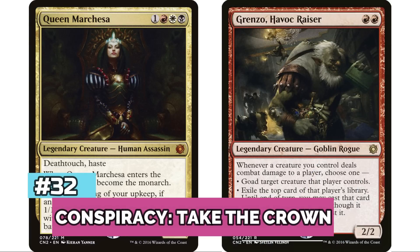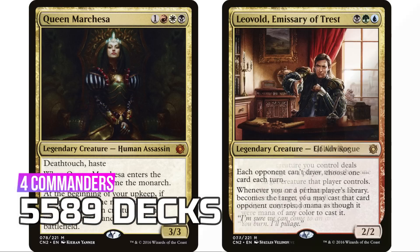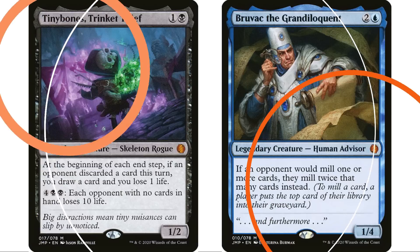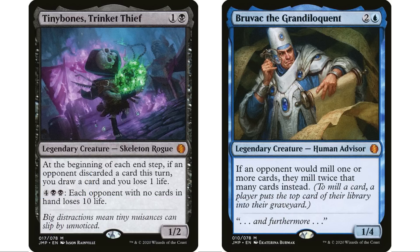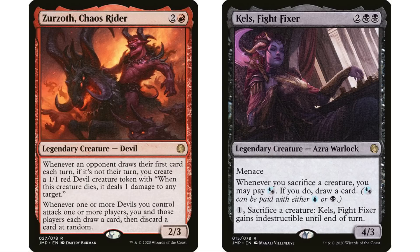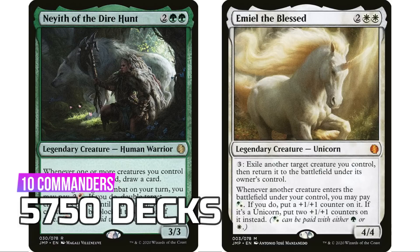At number 32, Conspiracy: Take the Crown has five legendary creatures for 5,589 decks — not including Leovold, Emissary of Trest, who is banned. At 31 is Jumpstart with 10 legendary creatures — a set heavily engineered for Commander, with interesting ones like Xorn, Zurzoth Chaos Rider, and Kel's Fight Fixer — but distribution issues may have limited its spread, so only 5,750 decks from Jumpstart.